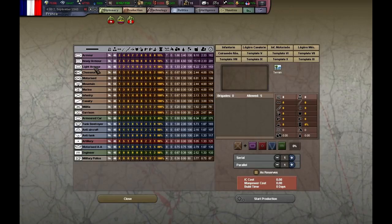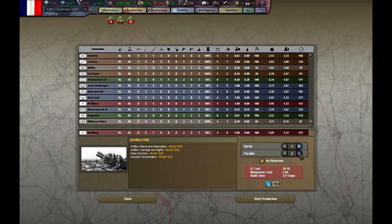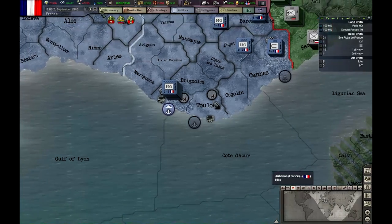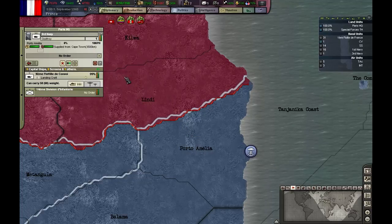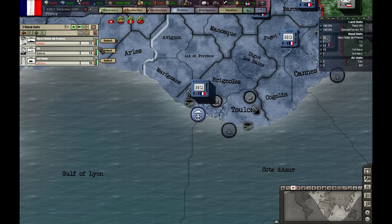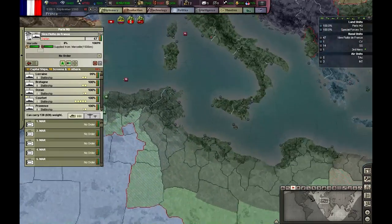This wait is also good because it gives us time to build more stuff. So I'm going to start building artillery, because I don't have manpower. If I don't have manpower and I need firepower, I better build less manpower-hungry brigades.